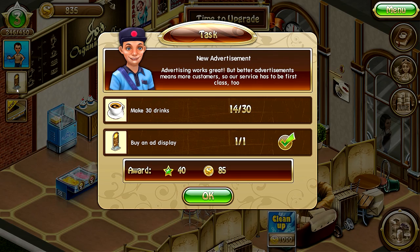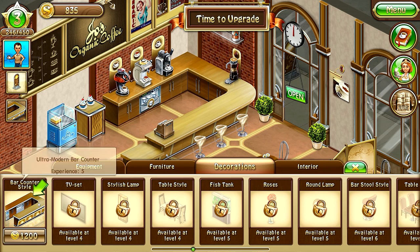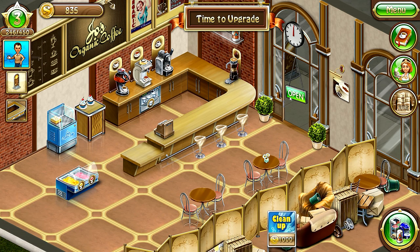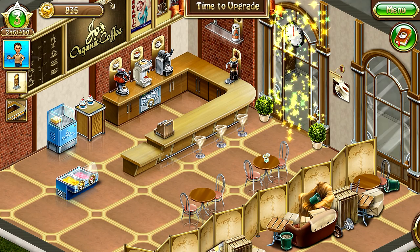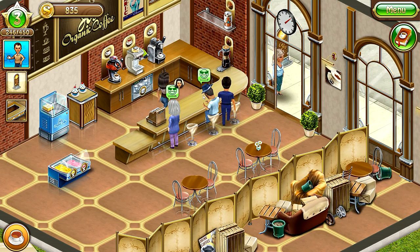There's a new bar counter style available for 1002 coins — gotcha. We're going to open. First customer just wants tea — here you go.